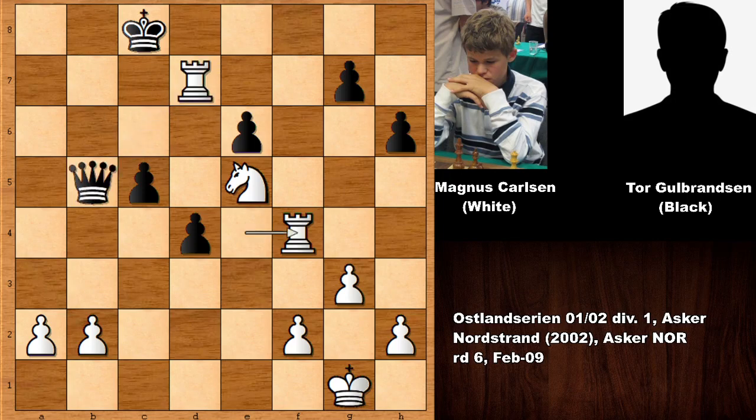Carlsen played rook to f4 and black played a suicidal move - queen takes on d7, defending against the checkmate threat. If any other move, it's checkmate. After rook to f4, queen takes on d7, then king takes on d7 and black resigned against the 11-year-old Magnus Carlsen. White has the rook and funny enough, the player with the black pieces was 42 years old! Magnus Carlsen is one of the greatest chess players of all time and was a true chess prodigy. What do you think about this chess game? Did you see the queen sacrifice? Hope to see you next time - stay safe, take care and bye bye.